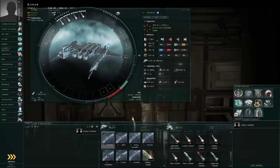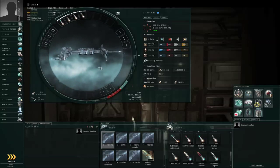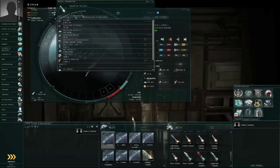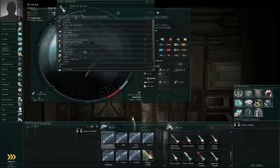Now, the missiles and the launchers have a bewildering array of names that will very easily confuse a new player, so I will cover the various different types one at a time. If you show info on a missile and look at the attributes tab, there are certain things you need to keep aware of. First, it has a particular damage type, but it's also got a max velocity and a max flight time. In the case of the rockets fit to my ship, my rockets can travel 2.7 kilometers per second for about 2.4 seconds, which means these rockets will cover about 6.5 kilometers before they run out of fuel.